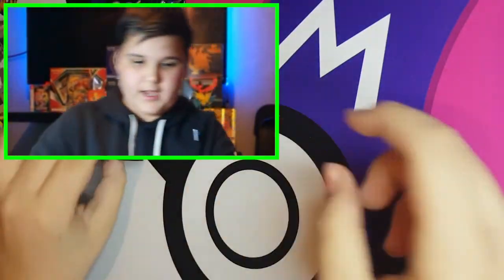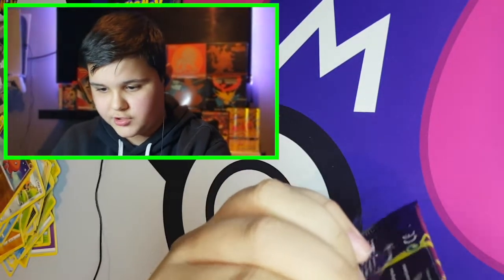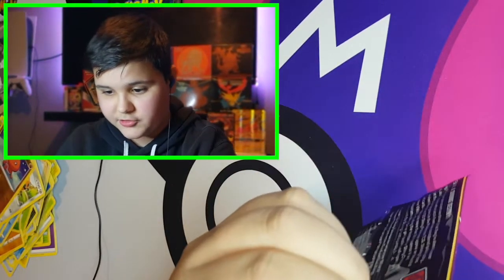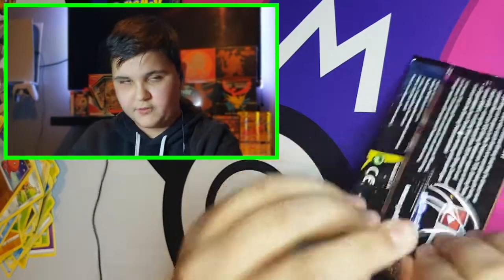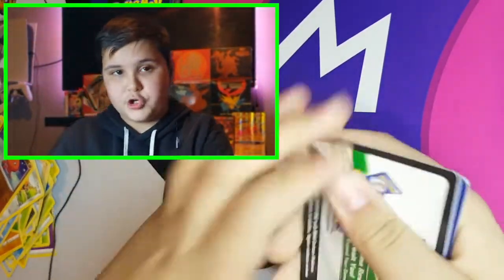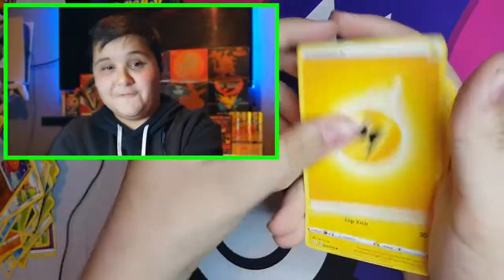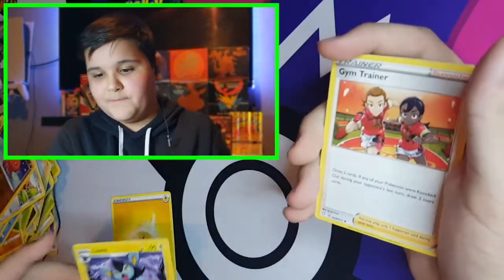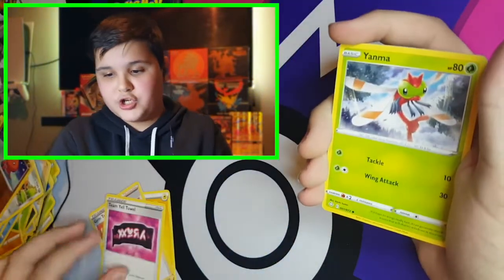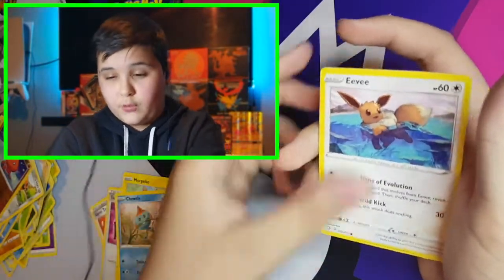If you guys haven't watched my last video, we actually opened a Gold Reshiram and Charizard box — can't lie, it was pretty trash, we only got one good card and I think that was actually a holo. But on the topic of Brilliant Stars, hopefully when we get them we can pull the Rainbow Full Art Charizard, the Full Art V Charizard, the black and gold Reshiram and Urshifu cards, and of course the Arceus Full Art cards.